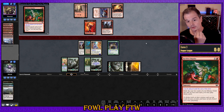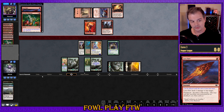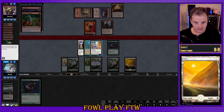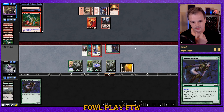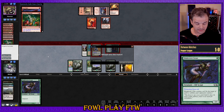Opponent passes the turn to us. Let's go for maximum clinical play and attack with both — get in for lethal. Both have protection from red, neither can be blocked by the opponent's red creatures. Take that victory. It was pretty close in the end, but thankfully we got there.